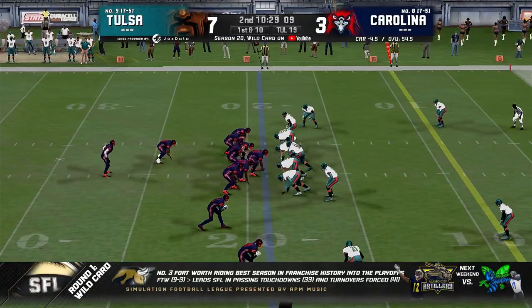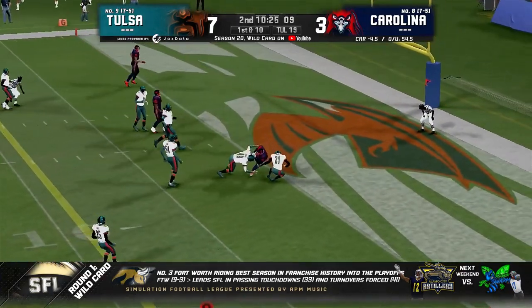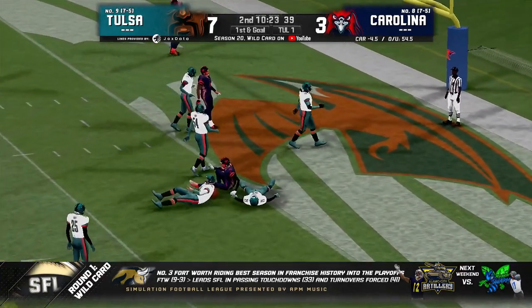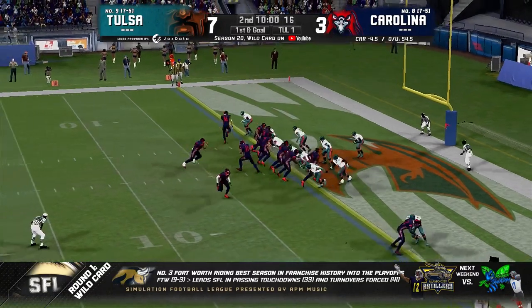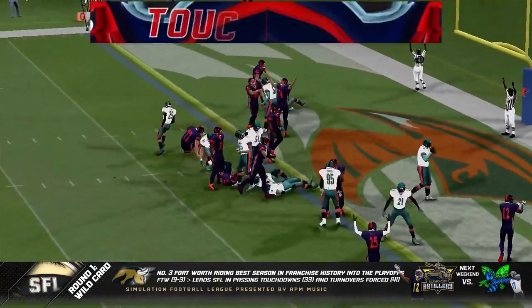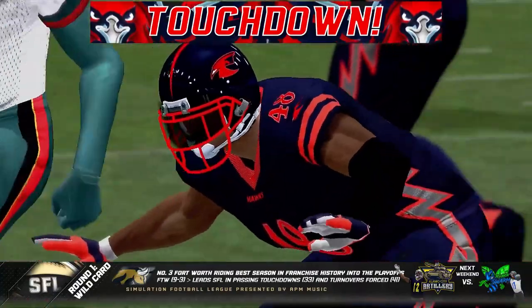Tulsa is going to try to bring the pressure. South drops back, looking over the middle, finds his target — and that is going to be just short of the goal line. First and goal from the one. And that is going to be a handoff to Hattori Hanzo, and they're going to mark him in the end zone. Touchdown, Carolina.